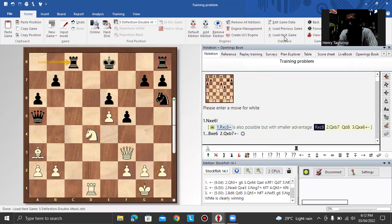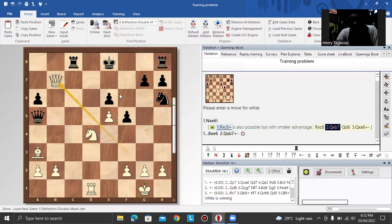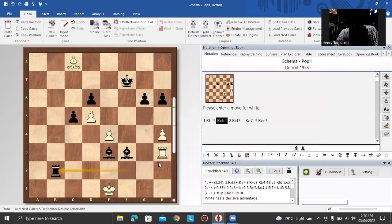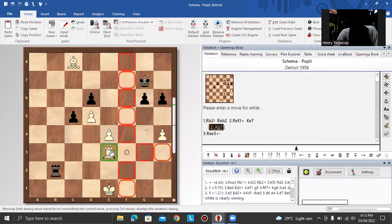That is our topic about deflection — another element of chess tactics. Always remember there are many tactical elements in chess. In this position, how to deflect the rook? The rook protects the bishop. The idea is rook b2 — after rook b2, there is rook takes bishop check, followed by rook takes bishop.